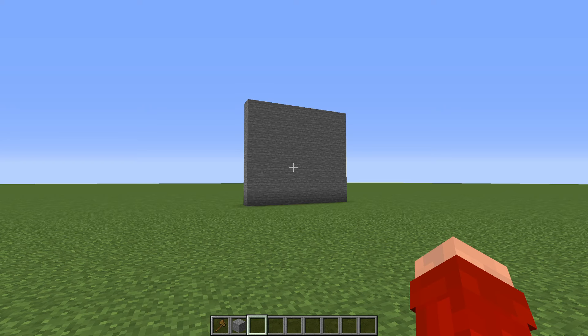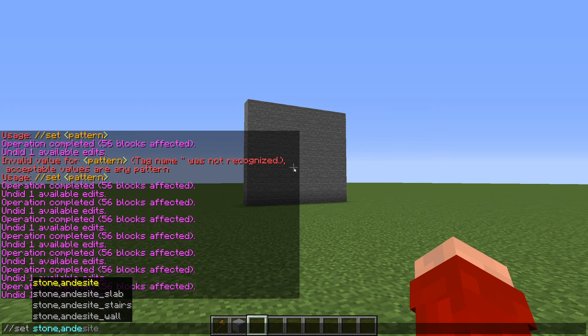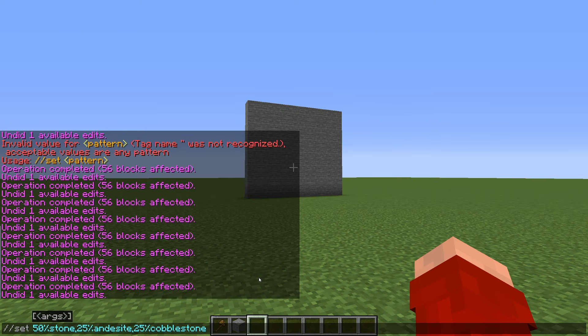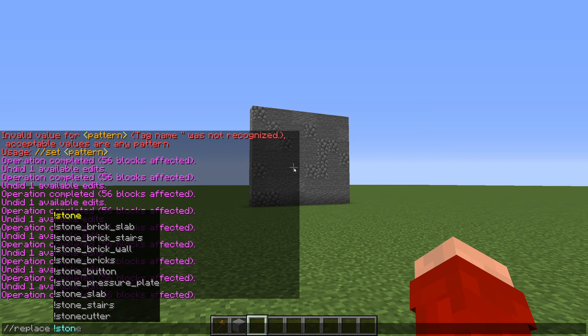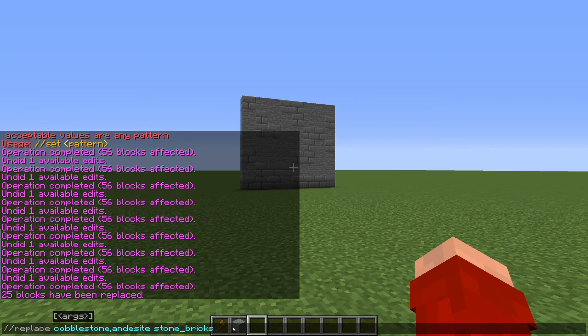We also have multiple block types, done by separating blocks with a comma — for example, stone,andesite,cobblestone creates an even mix of all three. You can control amounts using percentages: 50%stone,25%andesite,25%cobblestone makes half stone and the rest split between the others. This leads to the exclamation mark symbol: placing it before a block selects everything except that block. So using it on stone means only the andesite and cobblestone get replaced — here we'll switch them to stone bricks. You could accomplish the same by just targeting those specific blocks, so the exclamation mark is most useful when there are many different blocks.